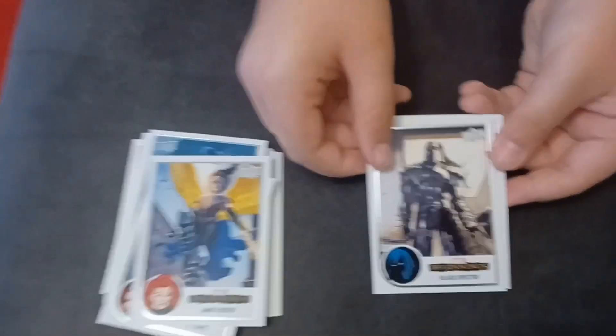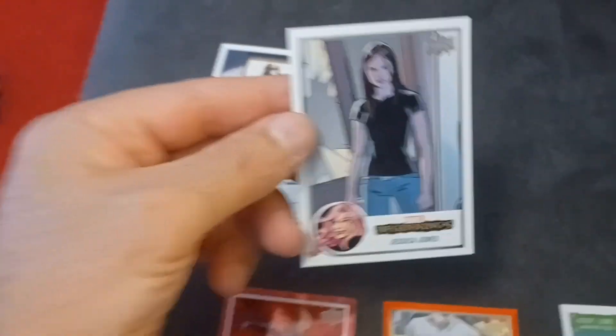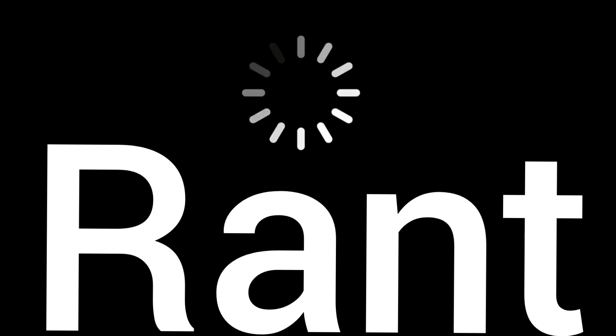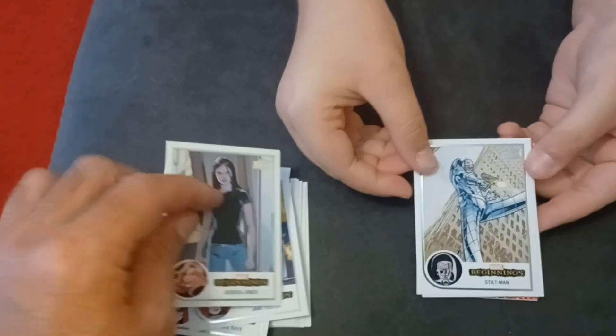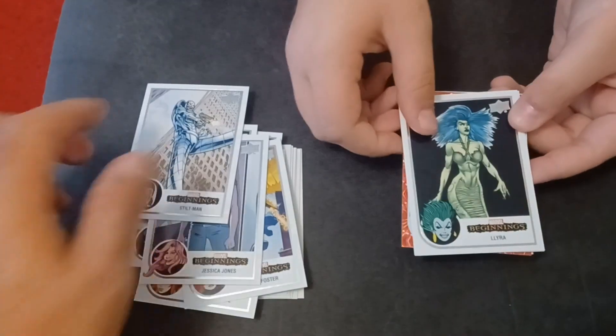Dr. Strange Eye, which again if you look is another specialty card — Cosmic Alpha is what those are called. There is Black Specter and Jessica Jones. This is one I don't understand — for TV shows they built an entire show around her, and to be honest I didn't even know who she was. It kind of came out of nowhere to me.